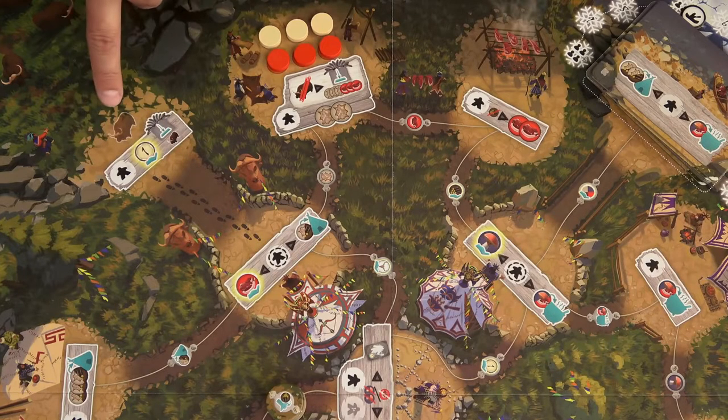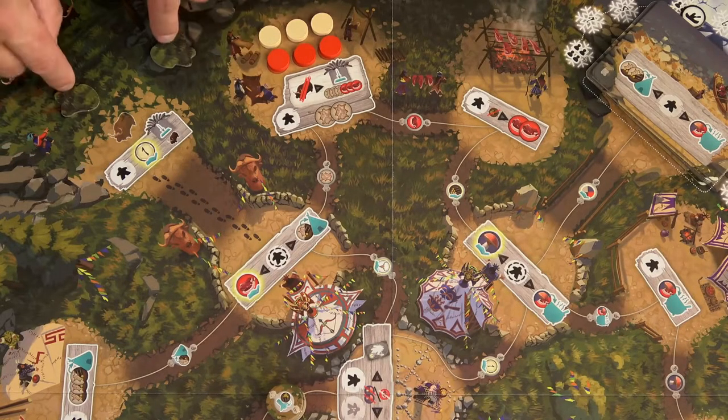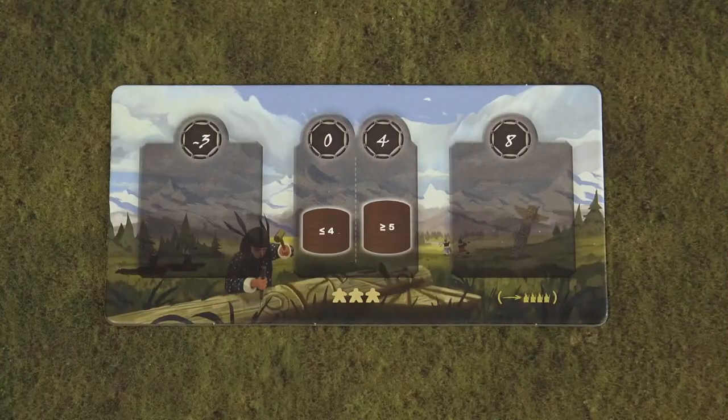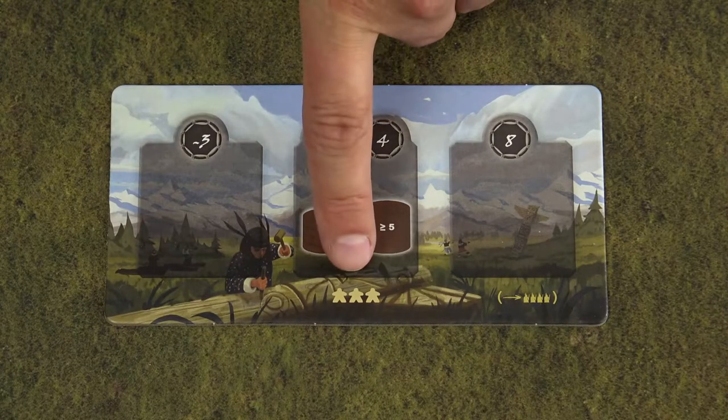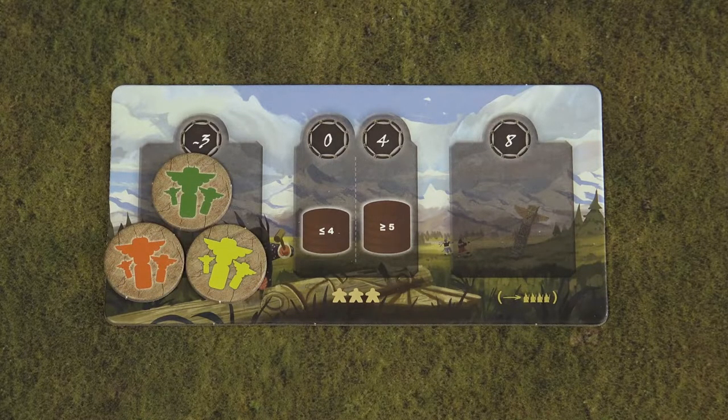The area over here with the buffalo icon is the hunting area. Take these 2 buffalo tokens and place them into this area with the not-caught side up. Then take the totem pole board for the number of players in the game and place all the player markers to the leftmost space.